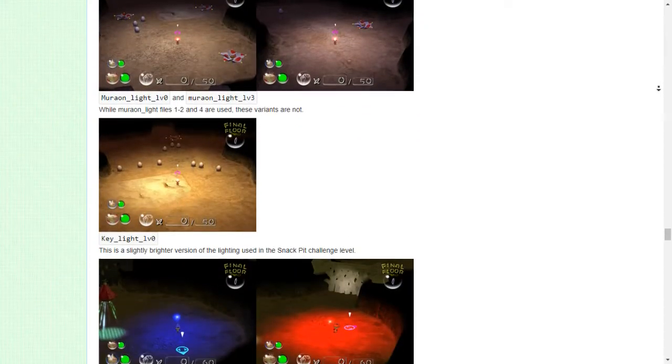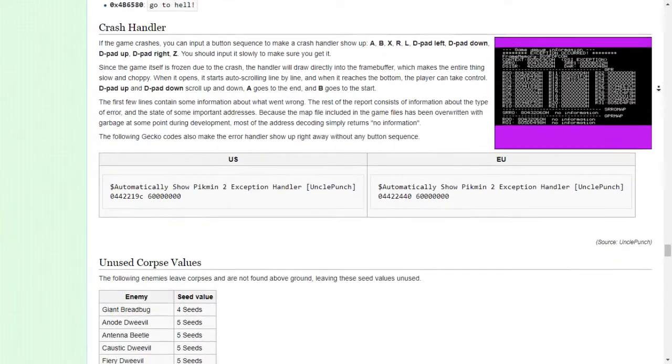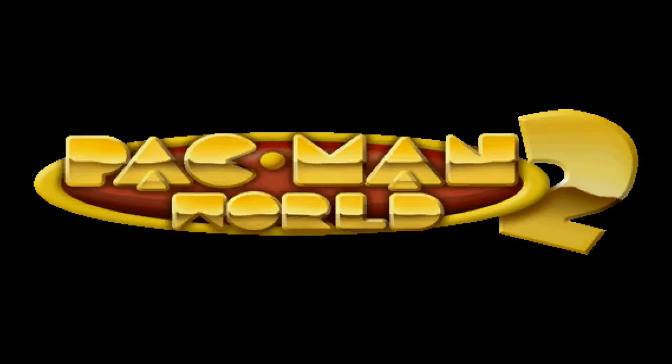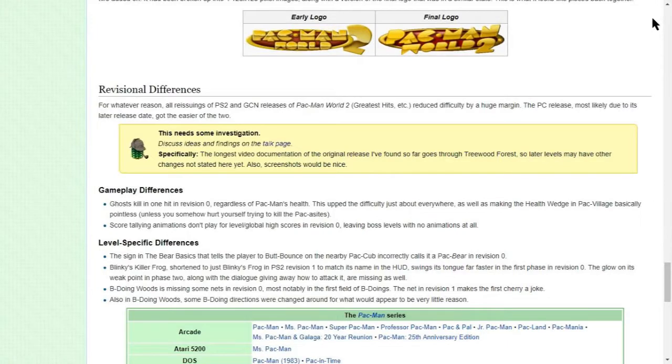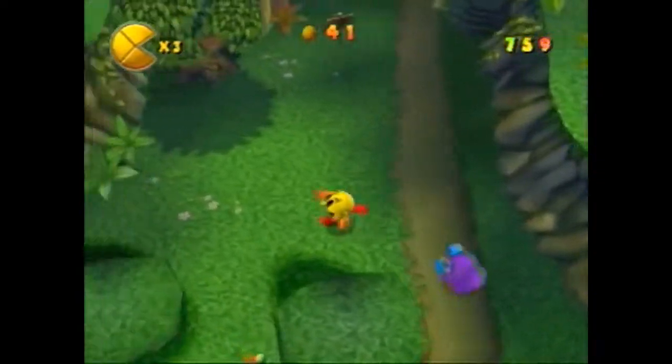The Cutting Room Floor is known for being a treasure trove of unused content, but I was surprised by how empty it was when it came to Pac-Man World 2. There are some early drafts of the official art, but otherwise there's no real gem to dig up about the game's beta. Instead, the page discusses the differences between the original release, the Player's Choice and Platinum releases, and the PC revision. Unfortunately, I can find very little footage of these differences in action, so we have to take the Cutting Room Floor at its word.